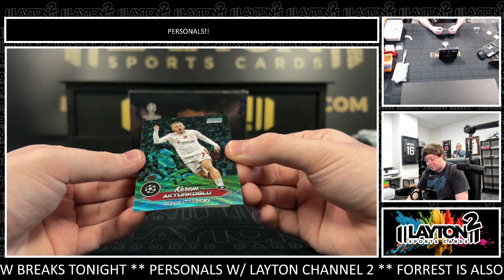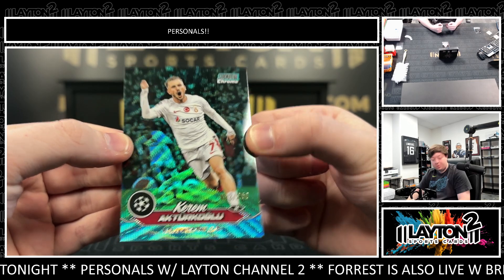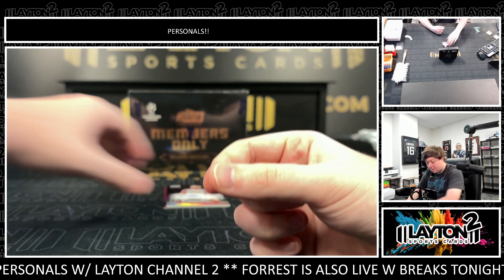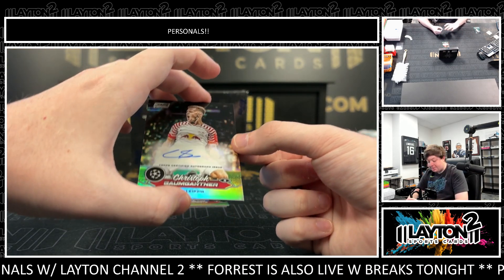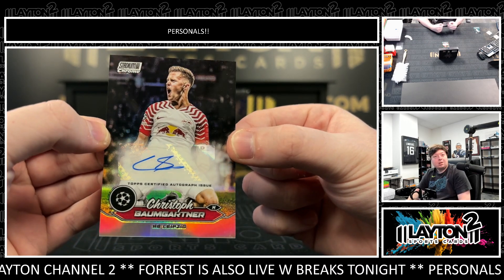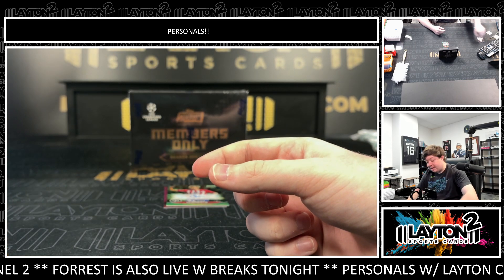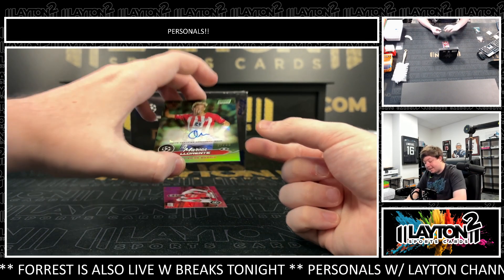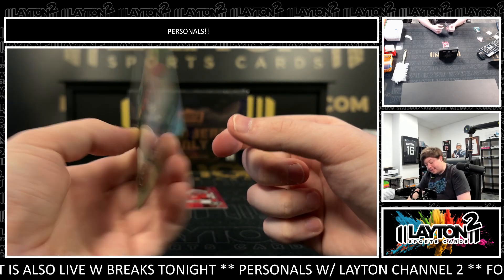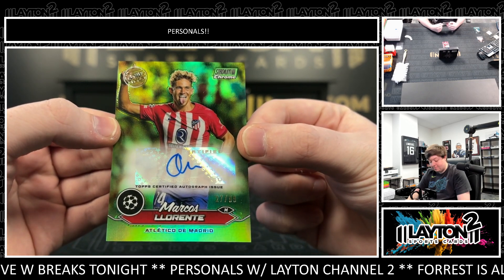Got a Turgalot to 250 on the blue wave. Got a Christoph Baumgartner refractor autograph for Leipzig — Christoph Baumgartner. And a green members-only autograph, 27 out of 99, of Marcos Llorente — the green members-only autograph for Atletico.